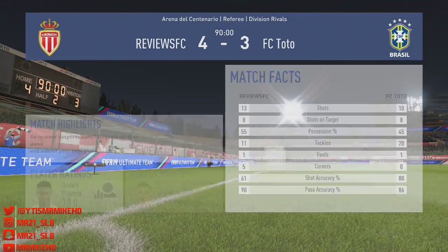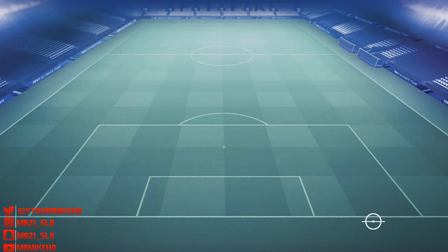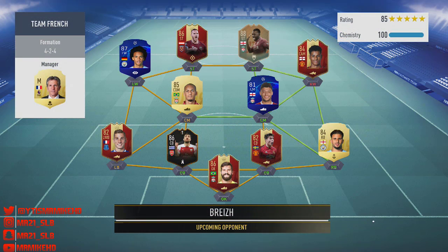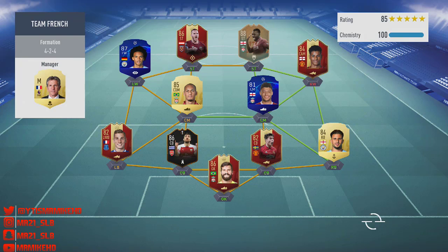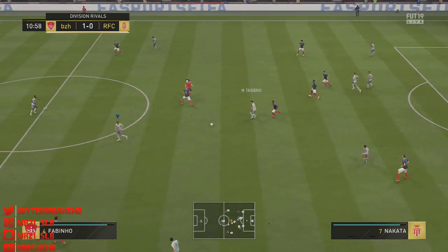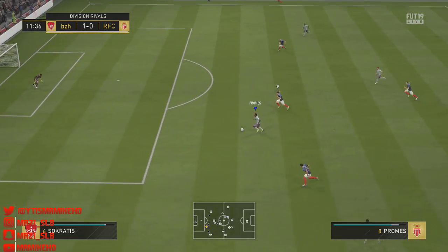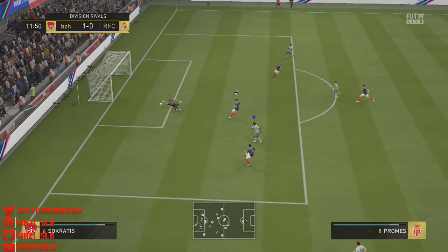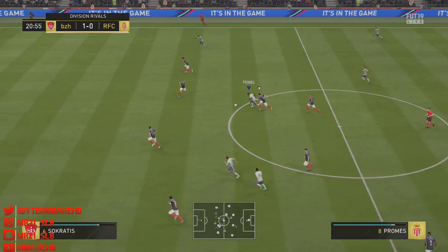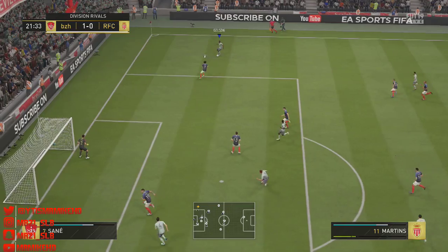First game he gets a 10.0 rating — man of the match, which is crazy. We jump into the second game. We come up against Flashback Rashford red, Lindelof red, Alisson, Socrates — nice looking team. I did put Nakata in as I said. Brilliant through ball to Quincy Promes who goes one-on-one. I tried to go near post — love the flip-flap after the la croqueta, he's just insane on the ball.